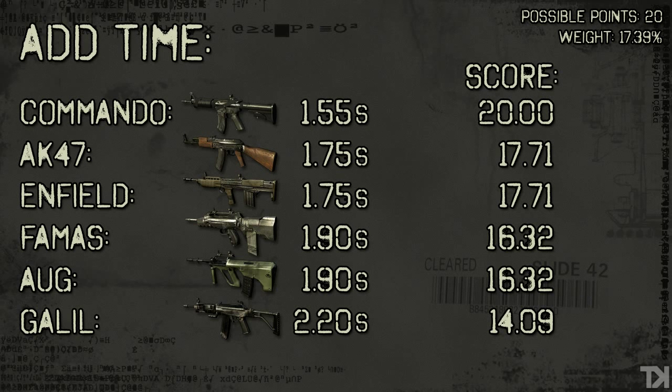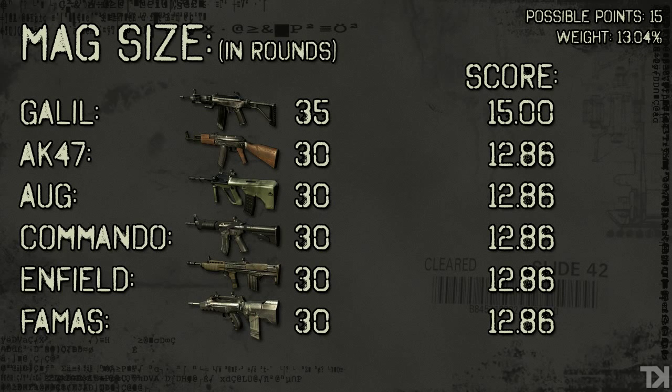As far as reload times or add times are concerned, the Commando has the fastest reload time versus the Galil, and there's a pretty big difference — about .65 seconds between the reload times. When you're over a half second, that's pretty noticeable. The Commando is the fastest and the Galil is the slowest. As far as mag size is concerned on assault rifles, there's not much difference between magazine sizes. The Galil has 35 bullets per mag and the rest of the guns all have 30. Mag size will be more important when we get into the SMG scores later, but for now basically everything's the same.